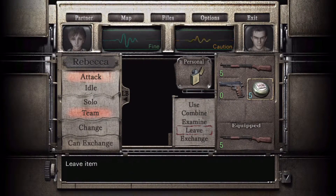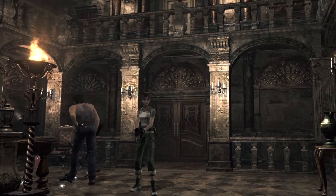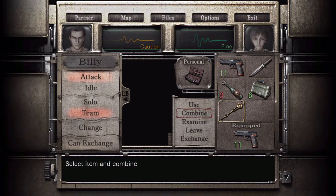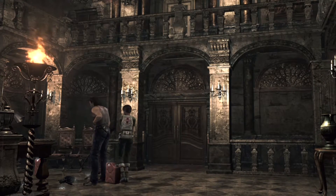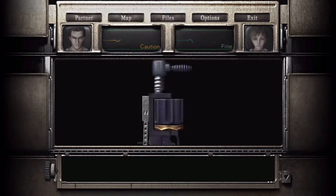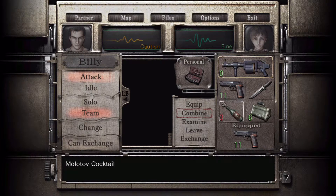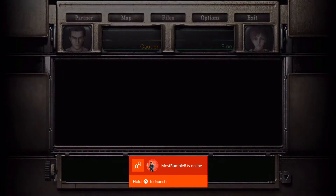Before we do anything else, let's leave this area. I'm still hurt. I don't really need this item at the moment. I can give him... wait, who am I playing as? Oh okay, for a second I thought I was still playing as him. She can take those — the Grenade Launcher — because she has ammo for it. I'm going to keep playing as him.